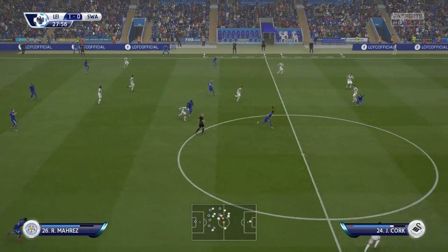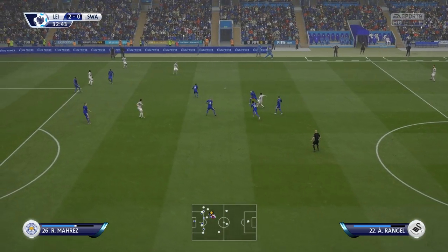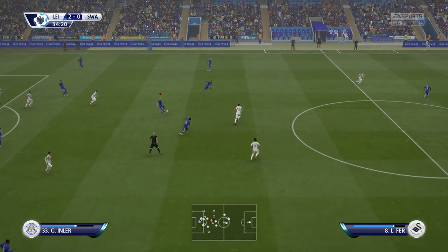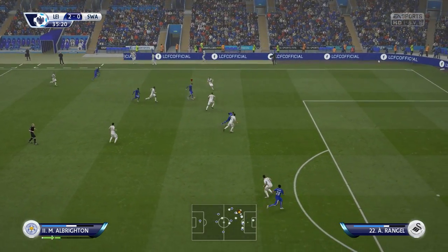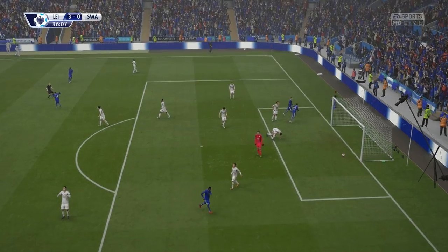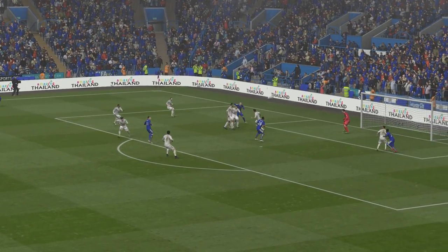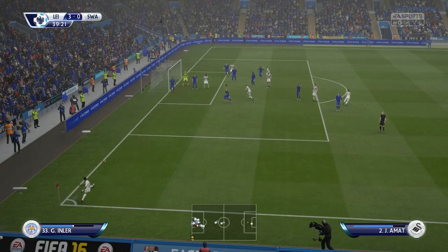Swansea get tackled and we've got the ball with Mahrez — he plays it through to Jamie Vardy, and this has got to be 2-0. He's in so much space, plays it into the corner, and we double the lead. Swansea work the ball out wide but we get the tackle in with Wes Morgan. Schmeichel throws it out to Mahrez, plays it onto Inler, who moves it to Conte, then out to Albrighton — he plays it through to Jamie Vardy — and we get lucky again. The ball just bounces off everyone and finds its way to Mahrez, who makes it 3-0. His two goals have both been rubbish tap-ins, nothing like his stunners last game.